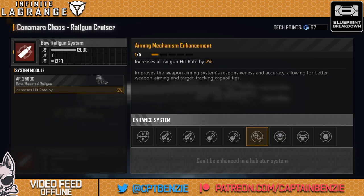Some people have said the aiming mechanism enhancement is only 2% per level, but it does affect everything including frigates and destroyers. I've said before: if you are going after frigate and destroyer fleets, don't bother with the Connemara Chaos. This thing is designed for taking out the big boys. If it's going after frigates and destroyers, it is going to struggle to hit, even with the stat maxed out and even with a support ship. This is very much an anti-cruiser, anti-battlecruiser, and anti-carrier ship.